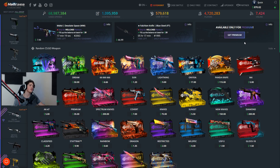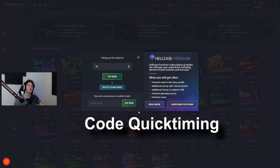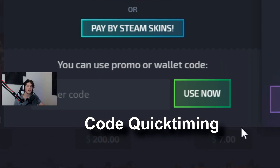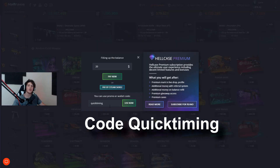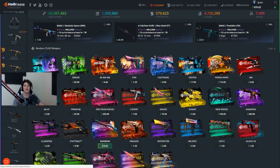This is a sponsored video by Hellcase. They've provided me with the credits. If you guys want to check out Hellcase and get some free credits to start out with, you can use my code on the website which is Quick Timing. That will give you guys, I think, a free 50 cents to open up a case or two. Let's get started.